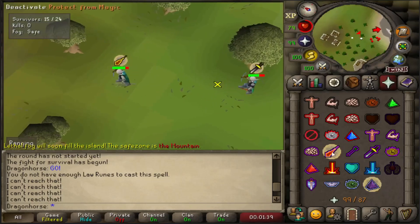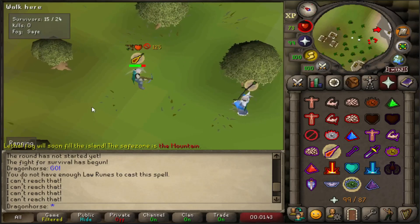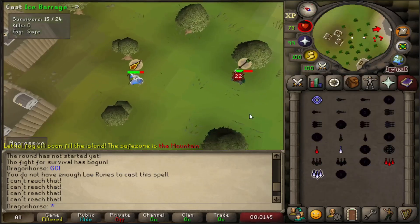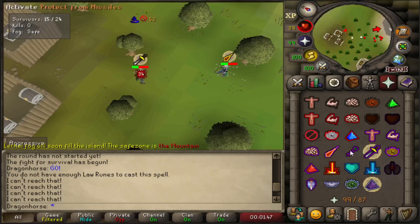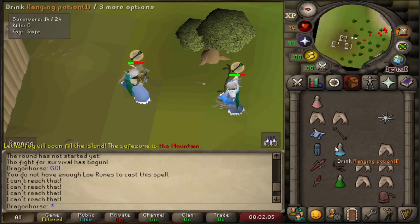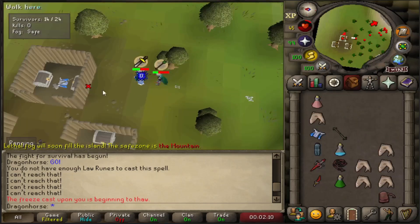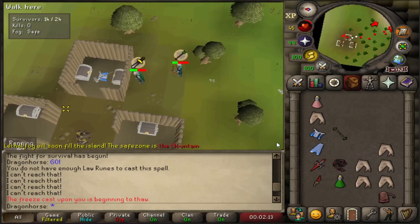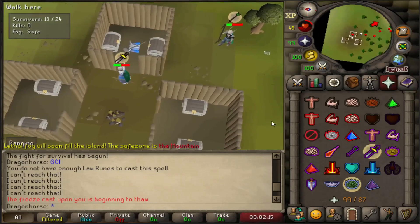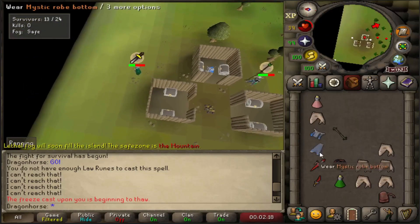The best way I've found to kill these bots is to freeze them and stand a little bit far away. You pray range so they will stay in their mage gear. Then you equip your mage tank and wield the staff right before attacks, which will make them pray melee. Then you one-tick your bolt. This is not bulletproof at all — with bad RNG they will still kill you — but it makes your chances of killing them much higher than if you just tried to fight them properly.